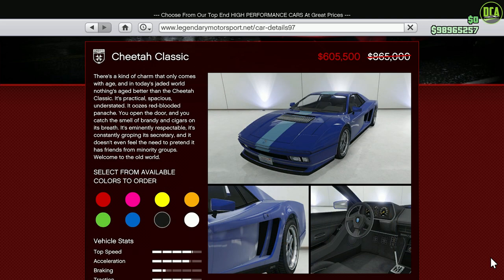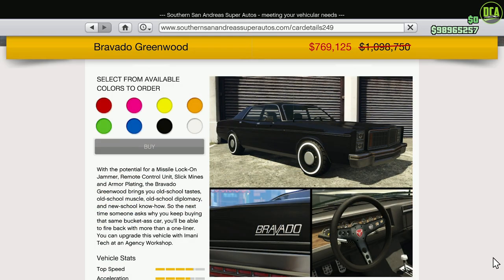Next up, we have 30% off the Cheetah Classic. This one's in the Sports Classics class and is a top 3 performing vehicle in that class, not factoring in HSW cars. It has great customization and detail both inside and out — just the real overall package, a fantastic car to own for sure. Next up on the Southern San Andreas website, we have 30% off the Greenwood. This one's in the Muscle car class and is actually a top 20 performing vehicle in that class, which is very impressive for a car that looks this old and slow. It has great handling — it's just an absolute sleeper. Plus it does offer a Monotech as well.